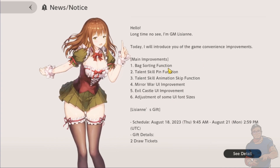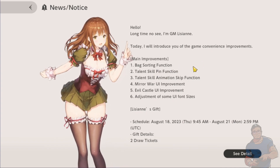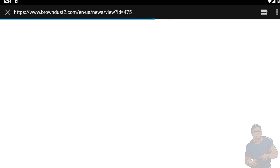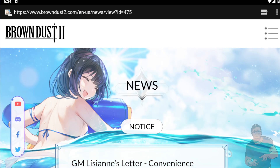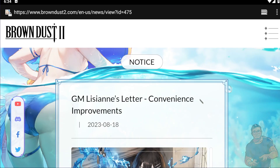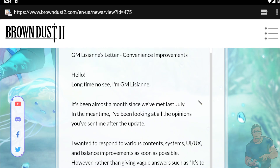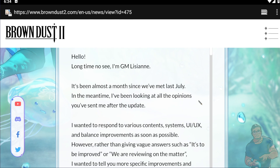It says here there will be a bag sorting function, talent skill pin function, and talent skill animation skip function. That's pretty useful because sometimes crafting and skills take quite a while to finish. This letter was released a few days ago — it's been about one month since we last met GM Lisian, back in July.